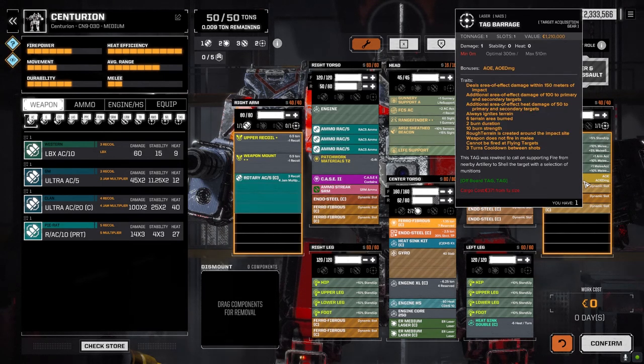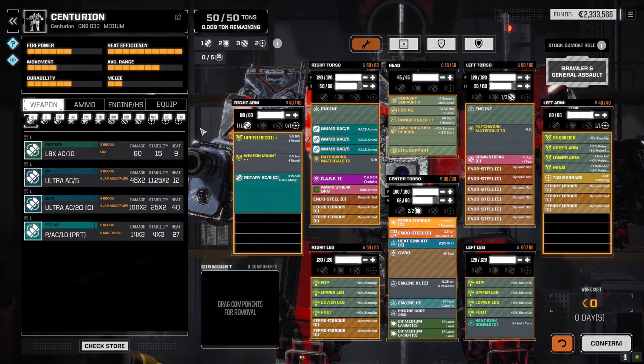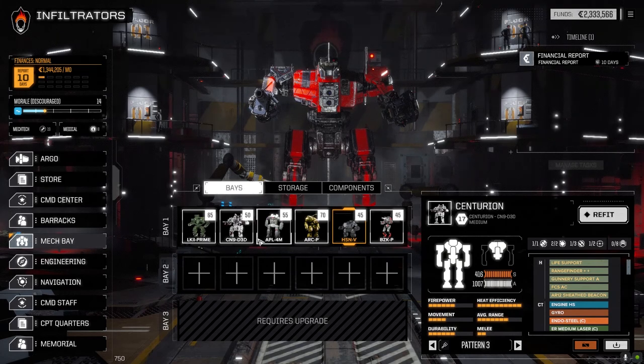The Rotary AC/5 has got great accuracy already, and I dropped a TAG barrage in the arm. That was really all we were able to do with this guy, but with the increased accuracy of the rotary autocannon and increased mobility, it will definitely help this mech get into position to destroy other mechs. Reducing the recoil is also great for reducing our jamming chance.